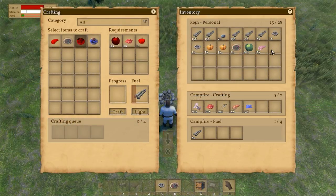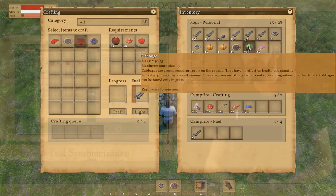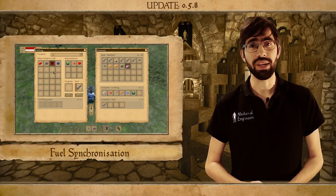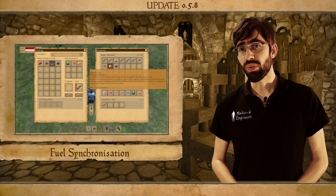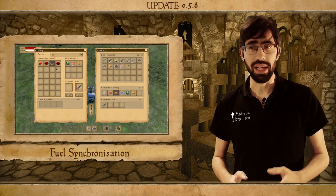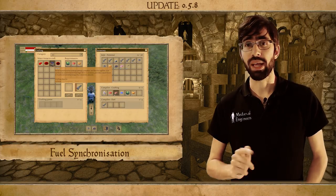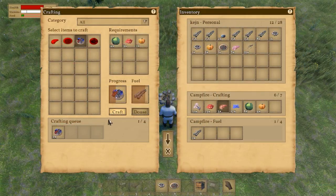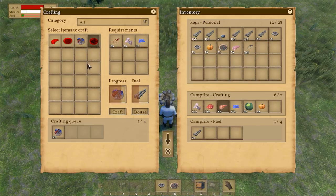We also did some other bug fixes. We fixed an issue especially on dedicated servers — but you would also notice this on regular servers — where the fuel would not always update correctly in the furnaces or the campfires. It has now been resynchronized and should always be correct. We also added a little tooltip showing you just how much time you have left on your fuel.